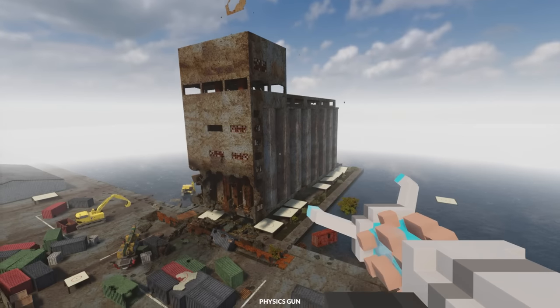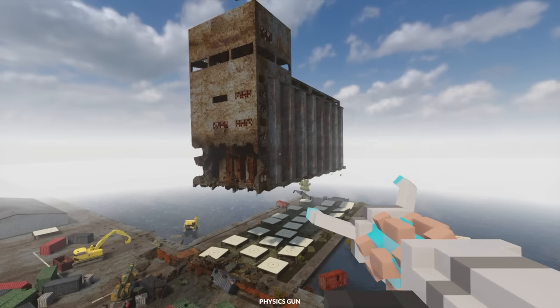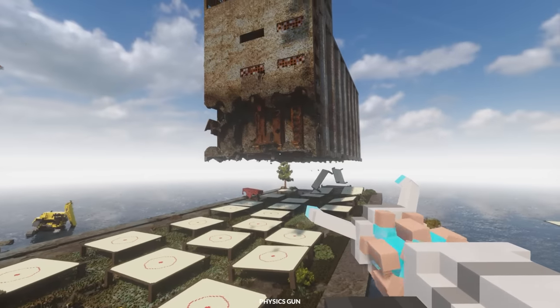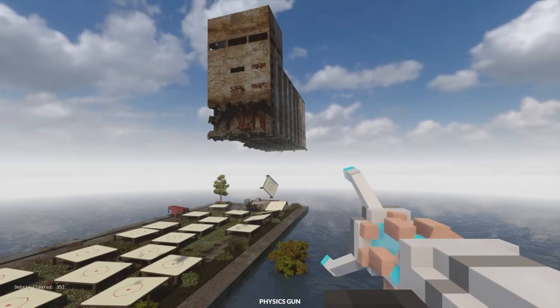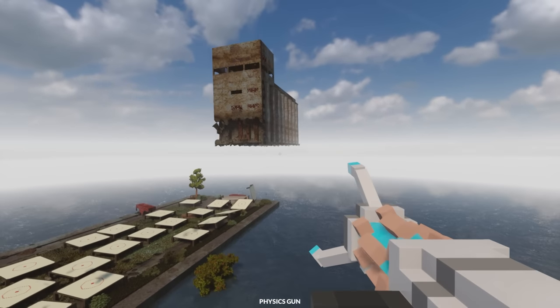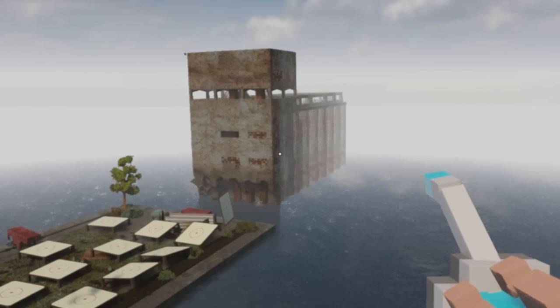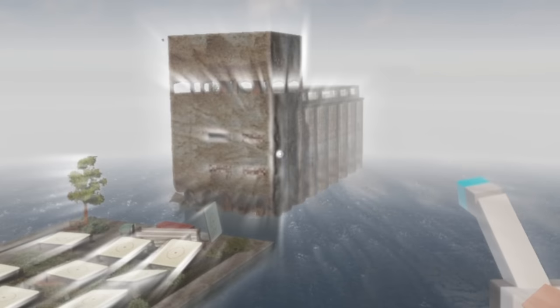Are you kidding me? How is that even possible? That is outrageous. Where's it going? It's bouncing into the water! There it goes. Well, that is one way to destroy a building — just put it in the water and let it destroy itself.